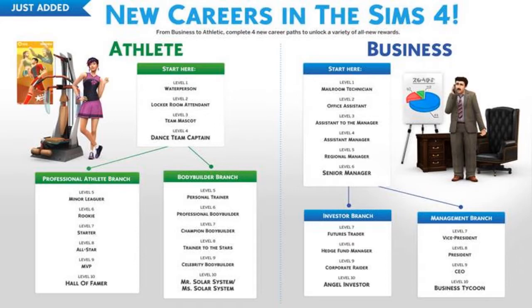The athletic career requires your sim to work out. I haven't played in any of these careers yet, so I don't know much beyond that, but I do know that they give new unlockable objects — like the ones you get in regular careers — once you get promoted.